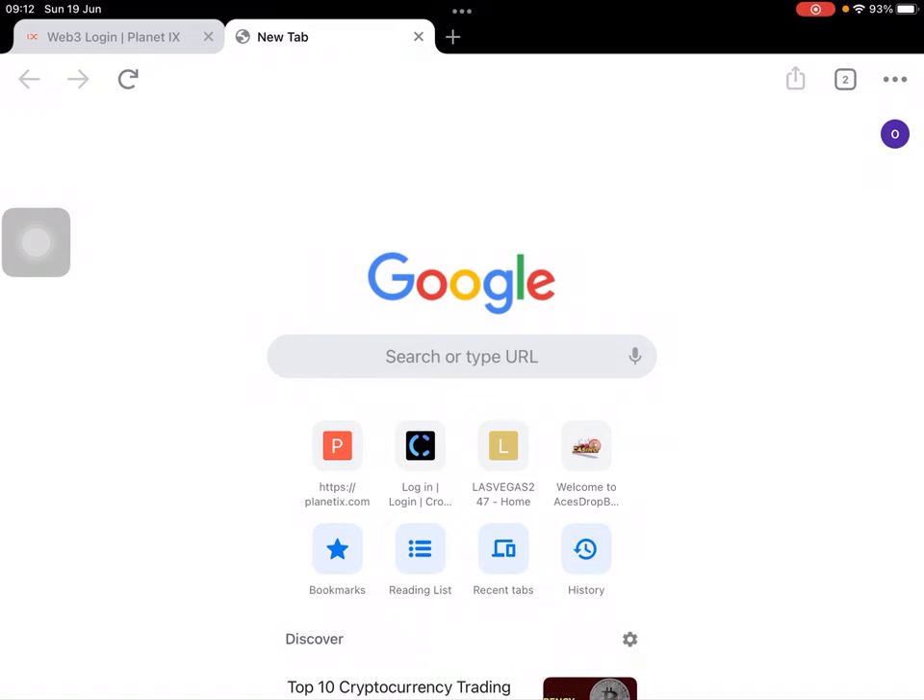Happy Father's Day to all fathers out there. I'm here again at my dashboard to do a tutorial about OpenSea.io — to find your badges — because a lot of friends of mine are asking where they can find the Planet IX buds that they bought in their account.